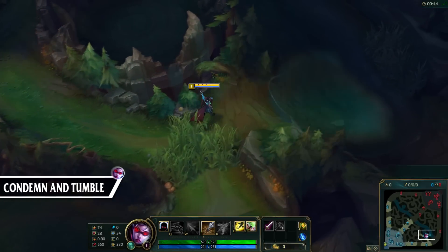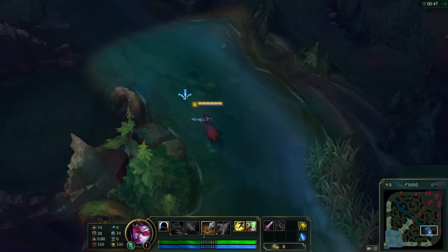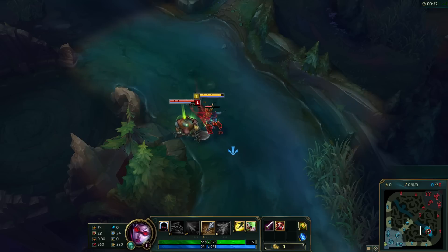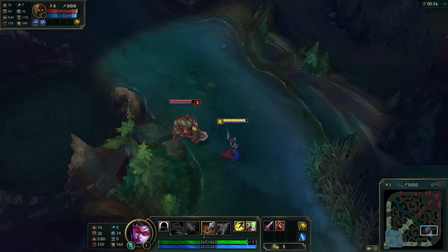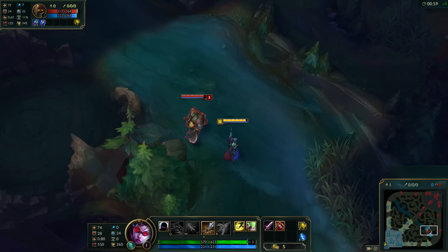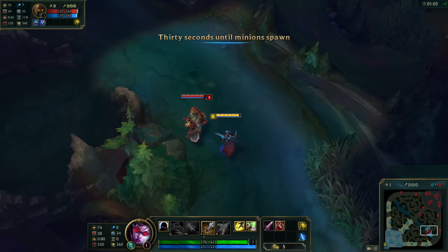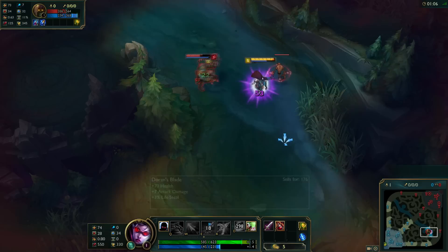So the next tip is for Vayne and it's a double whammy again, so you're gonna be getting two tips instead of one. Now a lot of abilities including Condemned can have their animation cancelled if you start to use it and then flash, so it changes the direction of it. In the clip you can see that I start to use my E, I then flash and it changes the direction and shoots Yorick into the wall instead of just shooting him backwards. This is actually really good because it means there's no time to react and it also looks pretty slick.